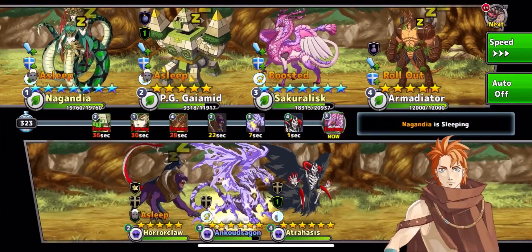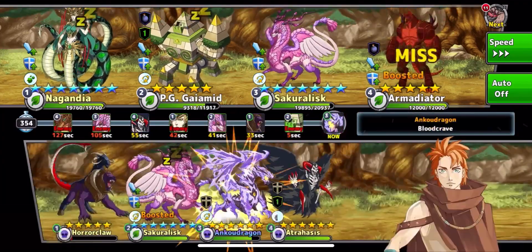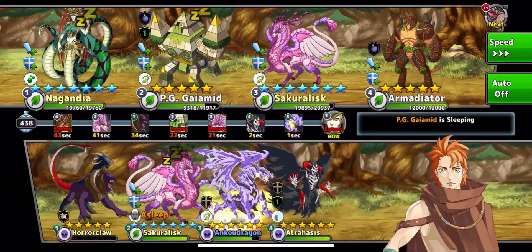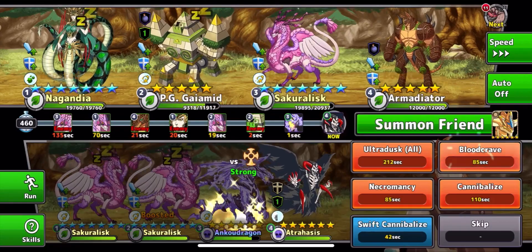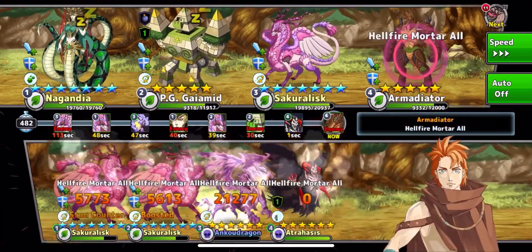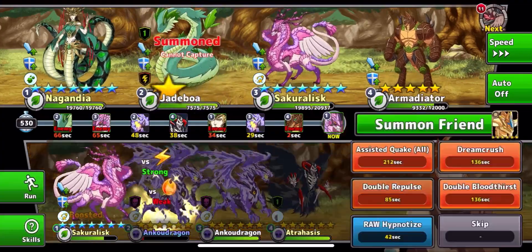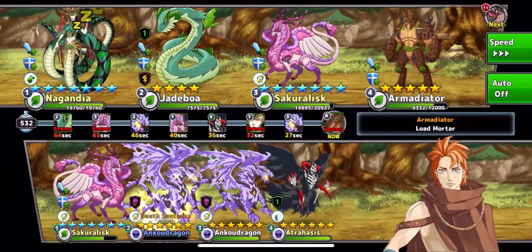I knew that Giamid was going to use Dream Breaker on the Balancion, so I had to go in a couple times to get lucky with the Sleep Revenge. That took me a couple tries, but this one was relatively easy. Anko and Atrahasis is kind of a busted combo, and using Atrahasis I was able to get the Double Sacralisk, even though I just lost one there. The Earth one - not too bad.